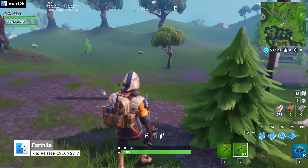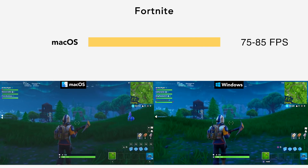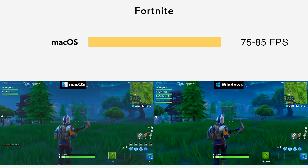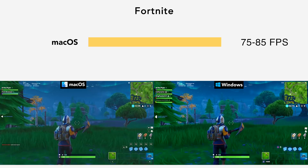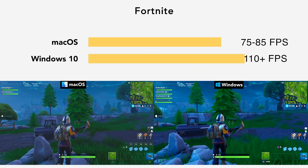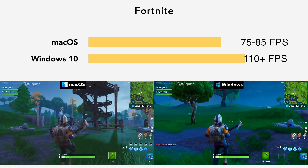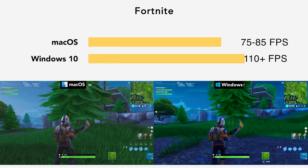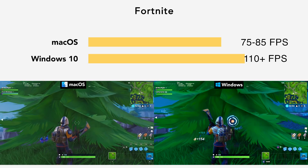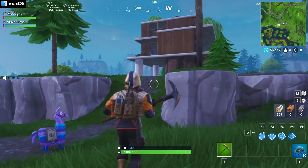Coming up next, we have what I would call the infamous Mac game, Fortnite. Under macOS, the game sees around 85 FPS when just walking around, and 75 FPS when in more action-packed environments. Under Windows 10, it generally receives around 110 FPS. I don't know why the macOS operating system receives such a lower FPS, but Fortnite has always had optimization issues for the macOS version, as Epic Games don't seem to focus much of their time towards our platform right now.